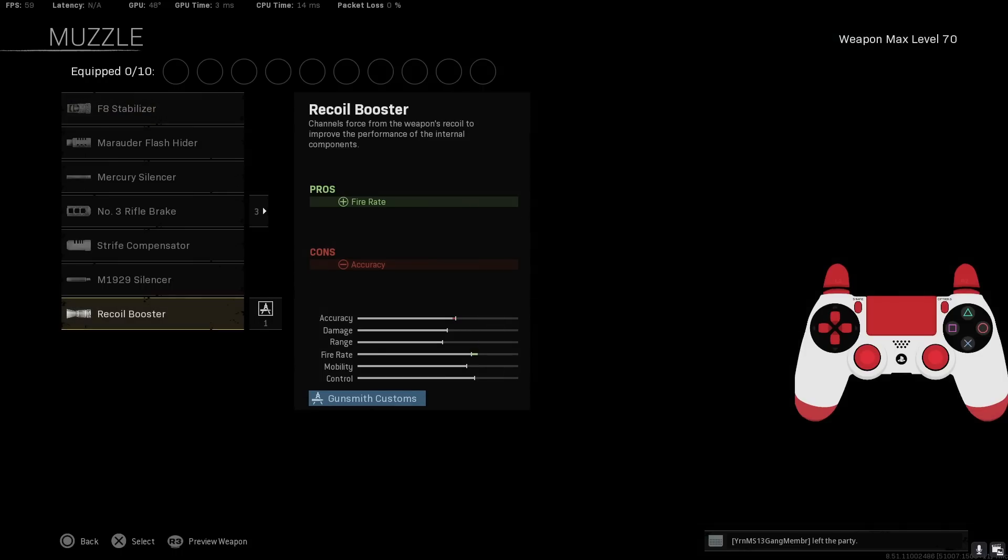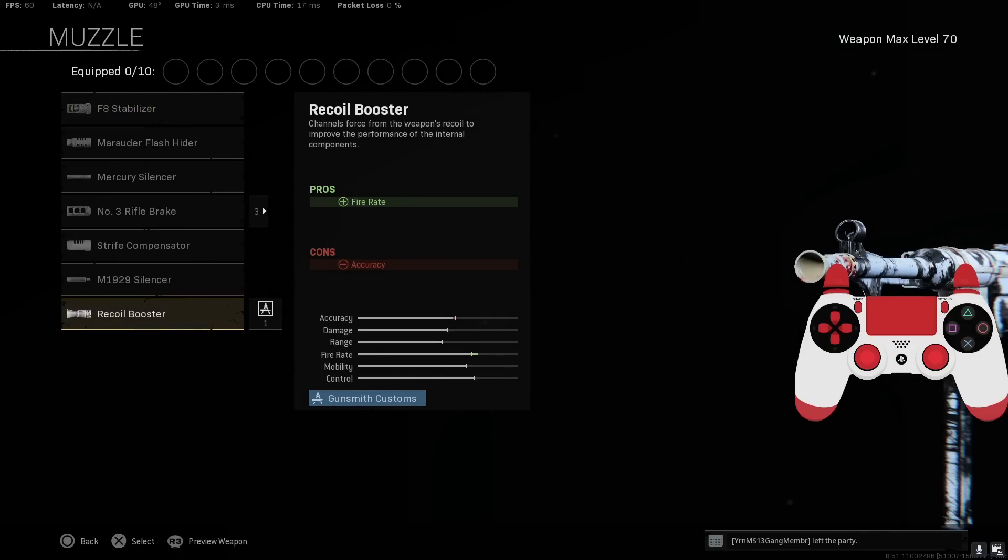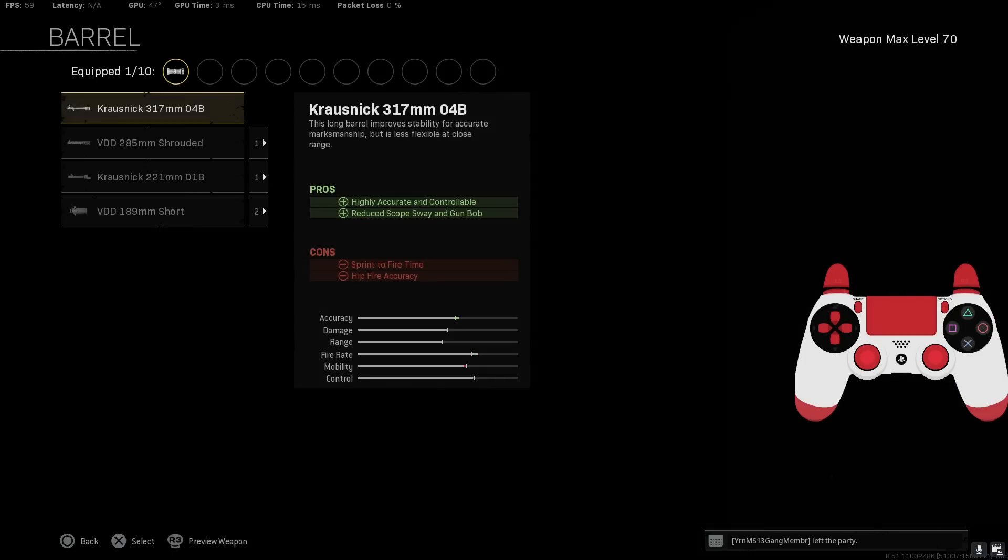For the muzzle, go with the Recoil Booster. There really is no MP40 class setup where you want to skip it — the Recoil Booster cuts the TTK in half and increases the fire rate by a ridiculous amount. Definitely the best choice for the muzzle.